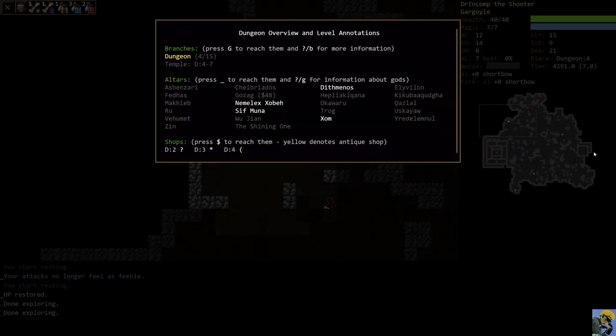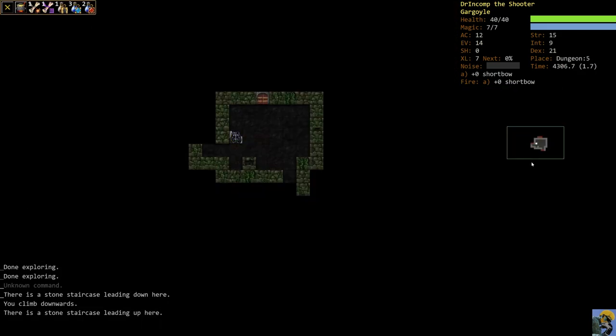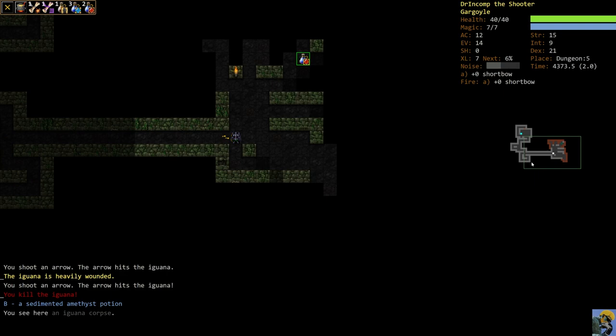I'm going to push shift O and take a look at the dungeon overview. Remember, when you look at the dungeon overview you can see what altars you've seen, shown in white. We've seen Dithmanos, Zom, Nemelex, and Sif Muna — none of those are really ideal for this character. So we're going to keep going and try to find the ecumenical temple, because that'll be a really nice boost for our character when we can find a god we want.